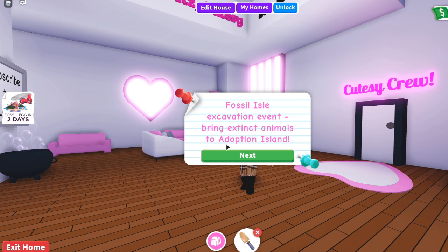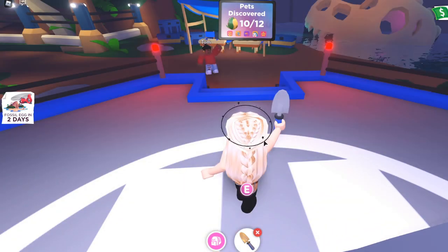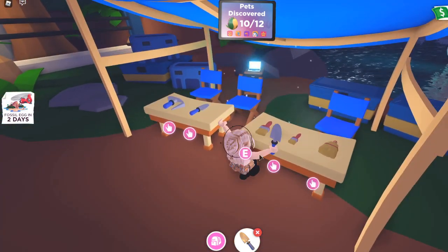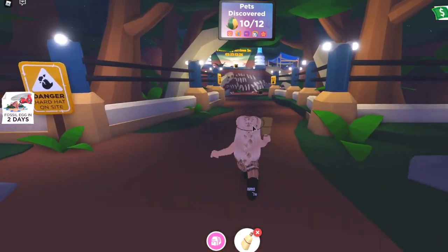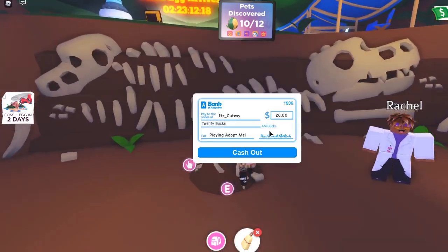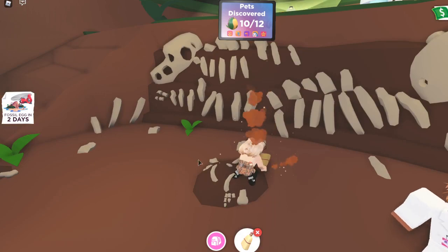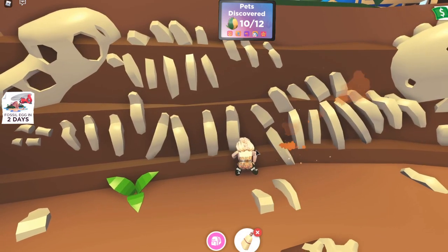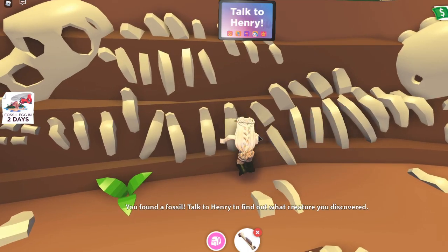In order to access the Fossil Isle Excavation Event, you need to click this button on the left side of your screen and teleport to Fossil Isle. For those of you who haven't completed the tutorial yet, make sure that you talk to Tom. For those of you who have done the tutorial, you have to come over here and grab a brush. In order to earn these fossils and figure out what pets are going to be available, you need to be digging in these piles of dirt and bones several times a day — I believe you're allowed to do it twice a day. Once you talk to Henry, he will show you pets that are coming to Adopt Me this Saturday, and today we're going to be doing a review of all of them.